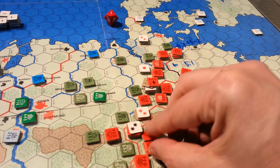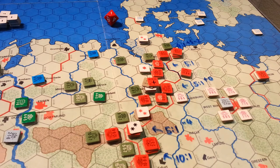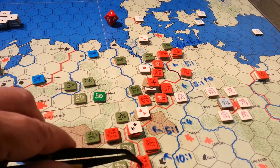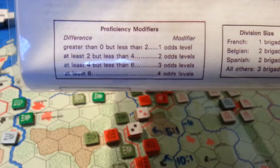So what else does the efficiency or proficiency rating do? Well, it's a key part of combat resolution and something I've already factored in here. Basically you look at the difference between the ratings — first you've got to average your ratings. So if I had a 6, a 4, and a 2, I'd take those together and average them, then compare it to the opposing rating. The difference is what drives these proficiency modifiers that can change the odds pretty significantly.